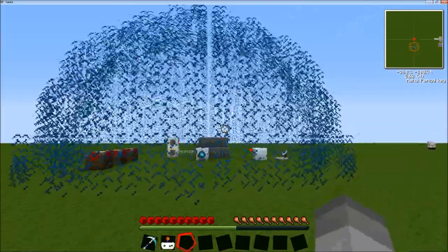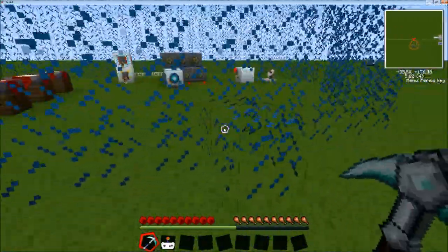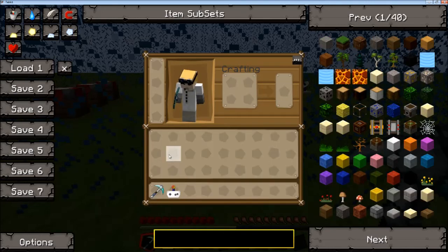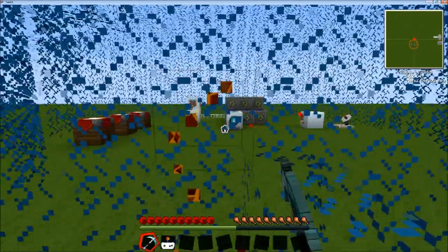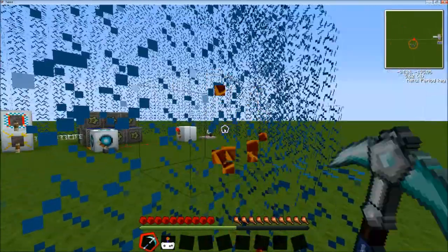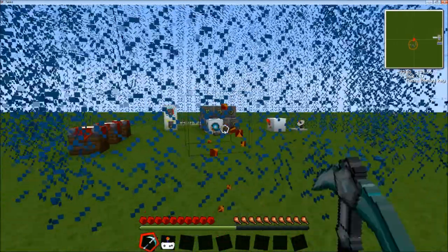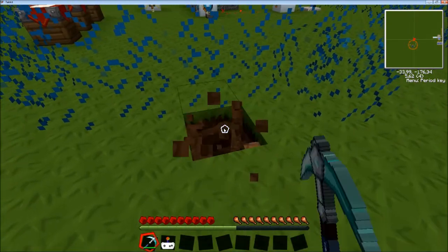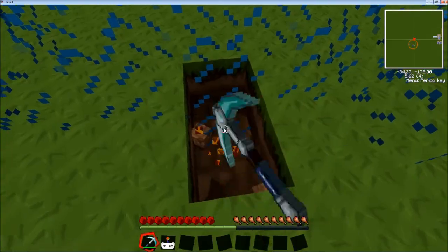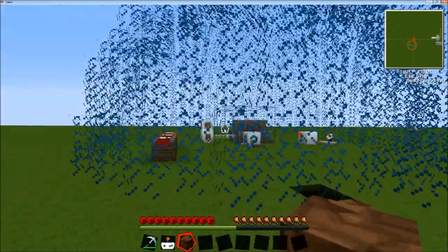This is the force field here and it is indestructible. If I take this diamond pickaxe, which is completely unaltered, and attempt to destroy it, it will not do anything — just like the portal blocks in Nether Portal. This is completely indestructible. Also, if I dig down, it will place a portal block here as well, meaning there is a force field in every sense of the word, so it's impenetrable.